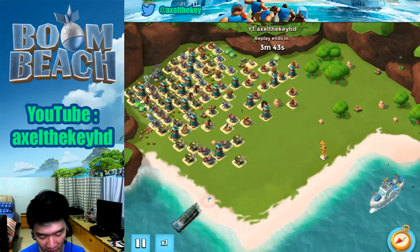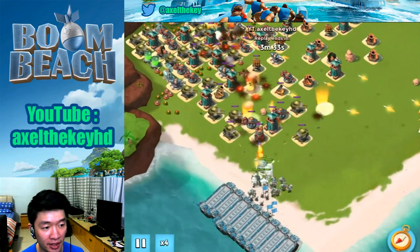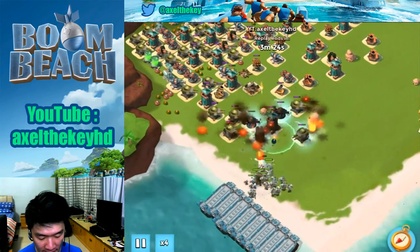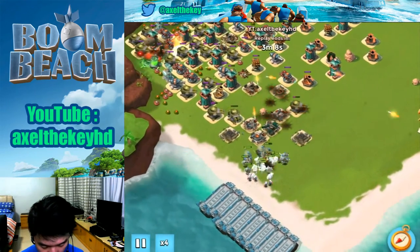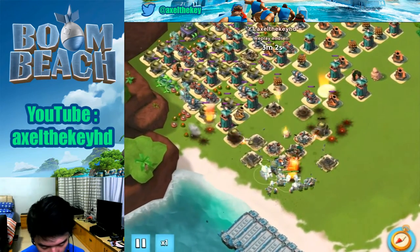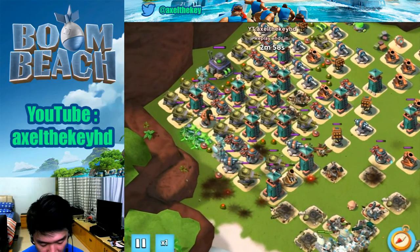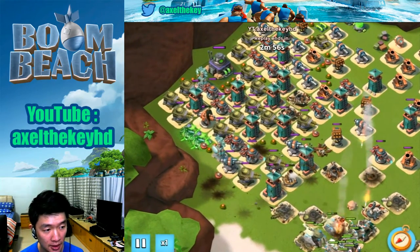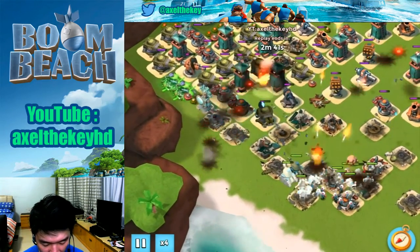Let's go with the next one. Still with tanks, granks and medics — one craft of tanks and reds, and 2 crafts of medics. Boom cannons. Barrages to weaken up the boom cannons, and as long as I have lines I still have a lot of them.